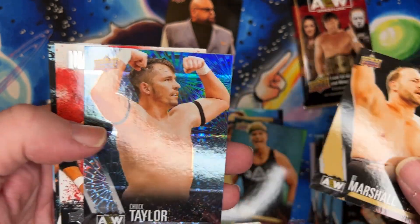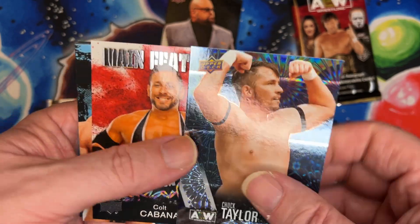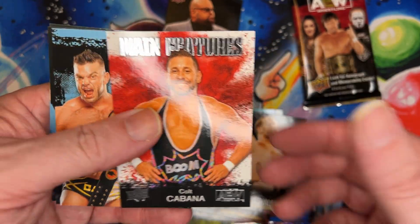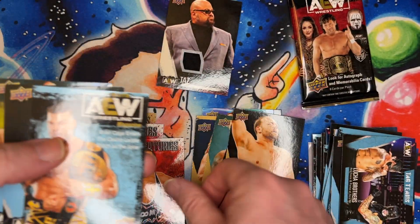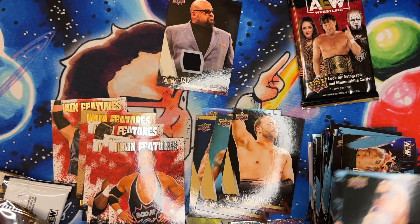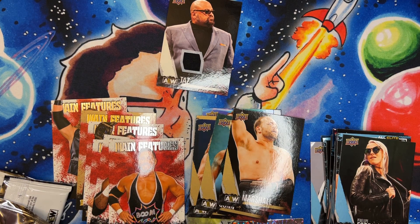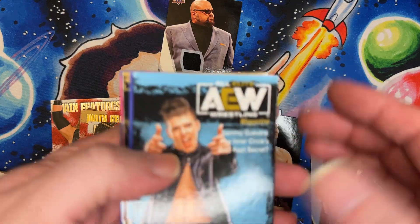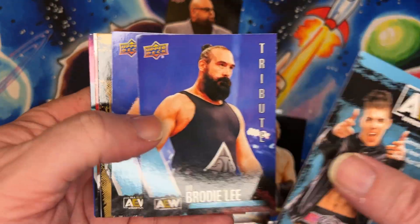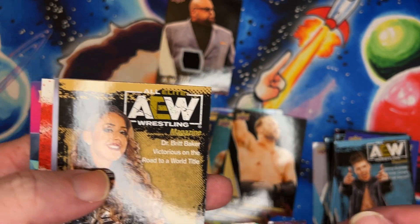A gold card, and there we go with another Pyro — Taylor. Silver, silver insert — that'll be Ford. So we've got our base cards. I look forward to seeing if I have close to a set at this point. Another gold Brick Banger, there we go.